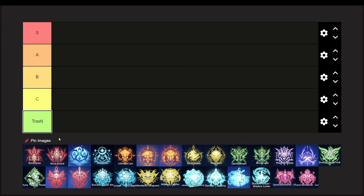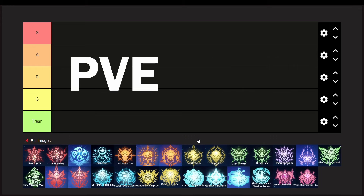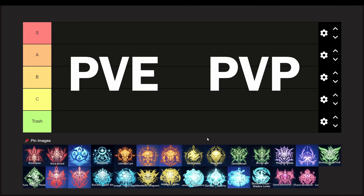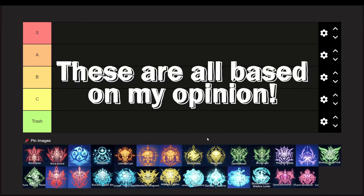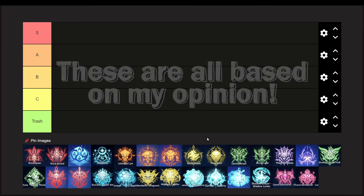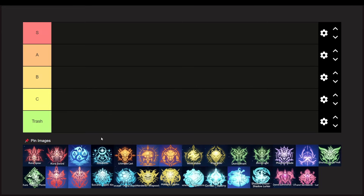As we all know, all third job classes were already out, including the Doram. Though we still have the extended classes, but that's for the future. So I have here two categories for the tier list. The first one will be the PvE, and the second one is for the PvP. I will be ranking every build for each class so you will have your own preference. But please do keep in mind that these are all based on my opinion, and I do respect if you don't agree with me. So let's get on to the first part, the PvE.